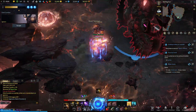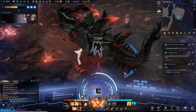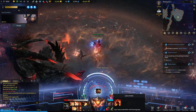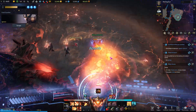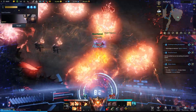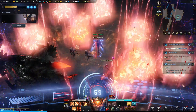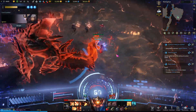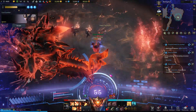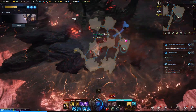Every time you get this damage-taken debuff stacked really high, try to get outside then re-enter, otherwise he might one-shot you — especially if you are lower item level. Also be careful because this debuff will last for 19 minutes. You can get rid of it by two ways: the first is using the Panacea item, or if you have a Paladin in your party, he can use Cleanse to remove it.